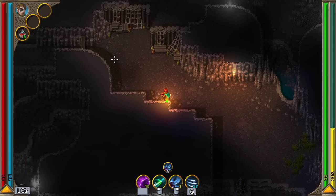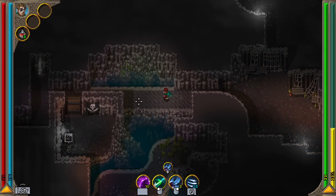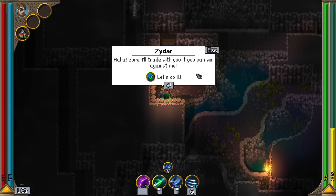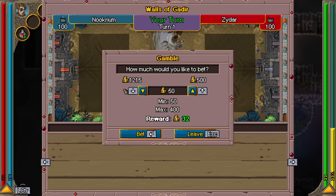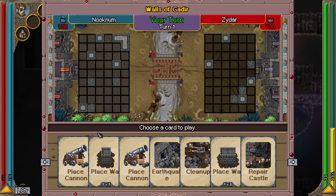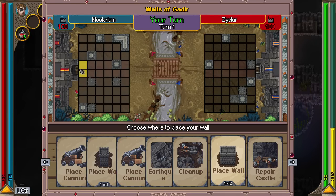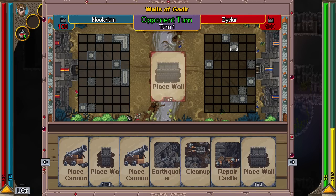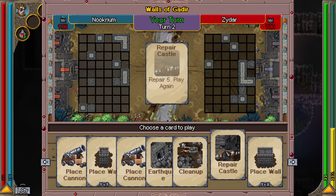Now we get to go through here! Hey buddy, what are you doing in here? He says he'll trade with me if I can win against him. I'll bet a hundred bucks. Oh, there's a card game in here! It's like a little castle building game — I want to place a wall. I'm going to put a cannon in and shoot over my walls.